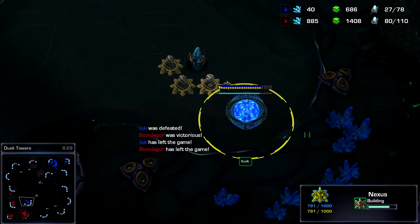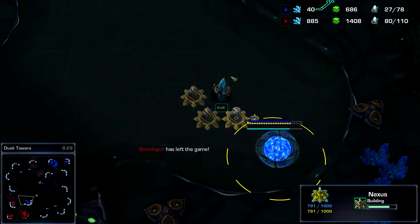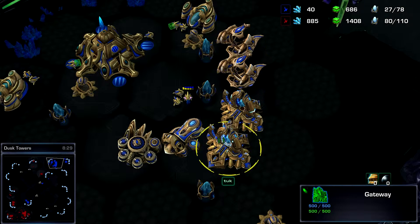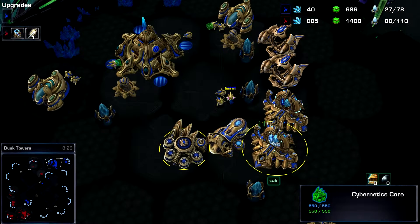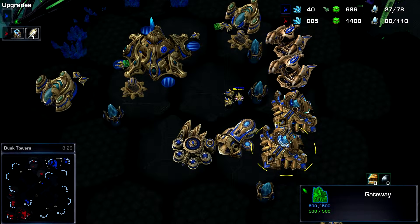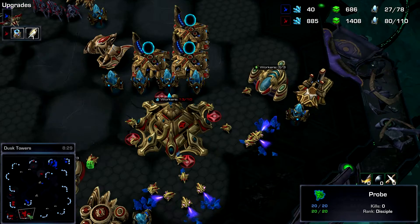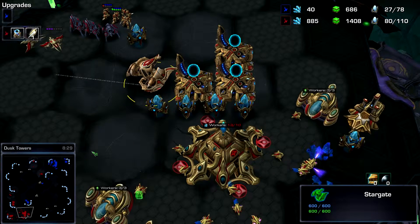That's the end of the game. Looking at the overview cam — the reason it ended is he started expanding on what would be my next expansion point. Realistically this probably wouldn't have worked anyway. He didn't have much production and didn't even have warp gate, so all his units were being pumped out one at a time. He had a lot of gas and not enough minerals, and since he lost so many probes he should have just reassigned them to minerals.